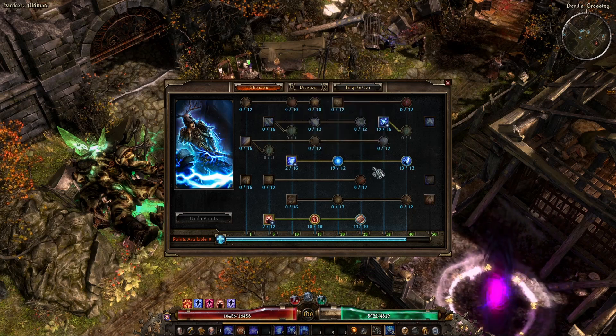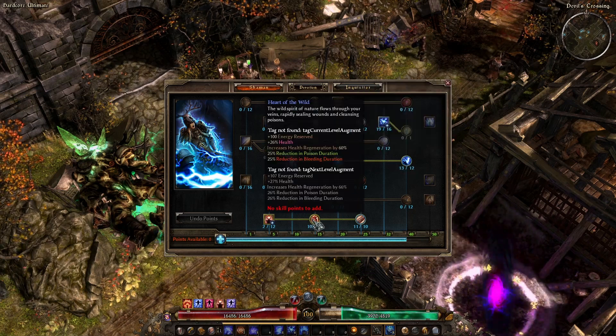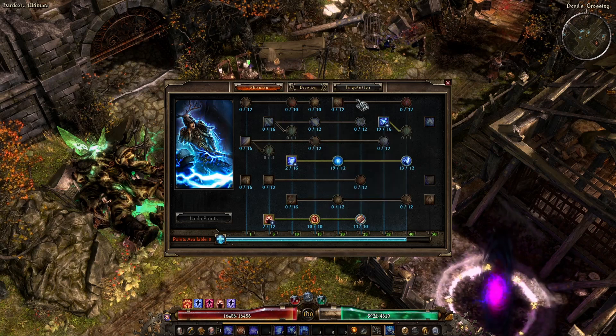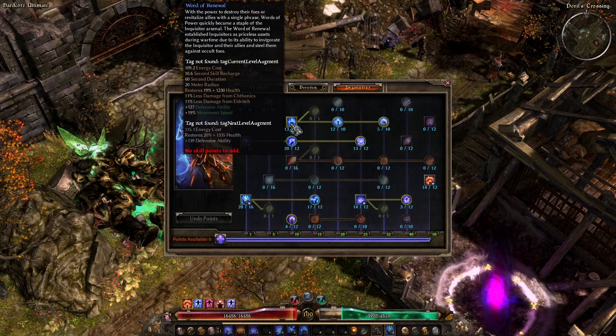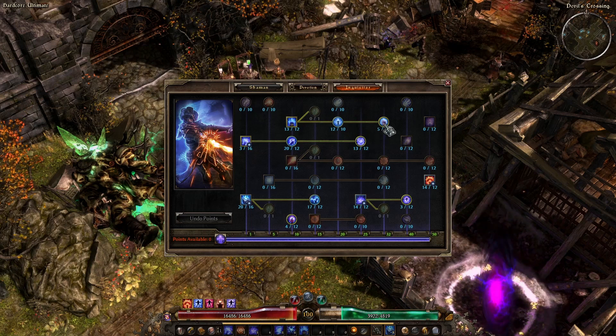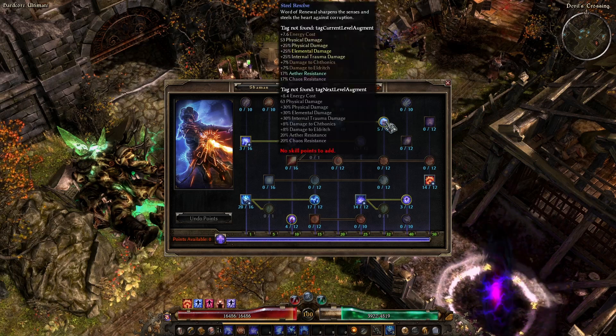Overall it's using Wind Devil, maxed out Raging Tempest, maxed out Maelstrom, 10 points Heart of the Wild, maxed out Oakskin. Pushing 13 points into Word of Renewal. If you have the points you can put 15 in here, but 13's fine — 14 kind of sucks, don't go to 14. Maxed out Vigor for the health. One point in Steel Resolve for damage and resistances — this helps me overcap my stuff.